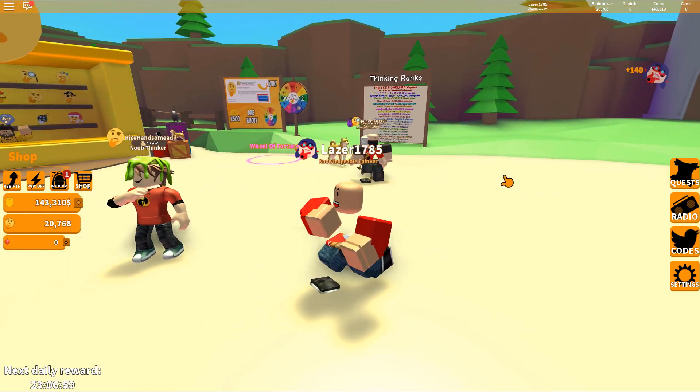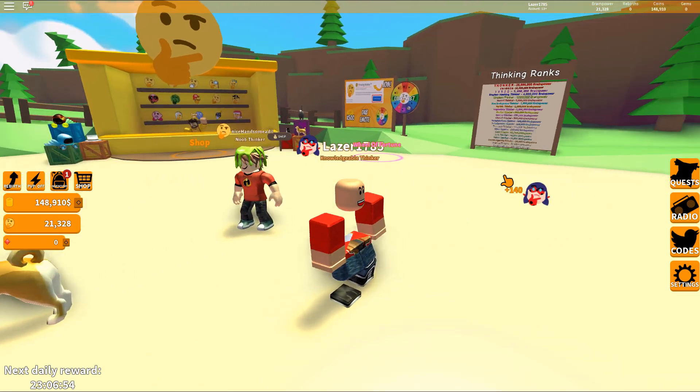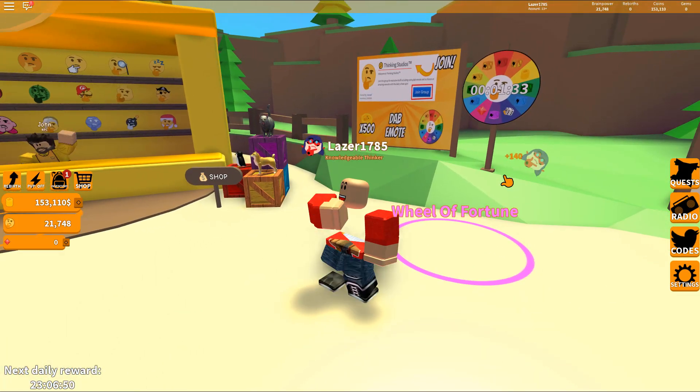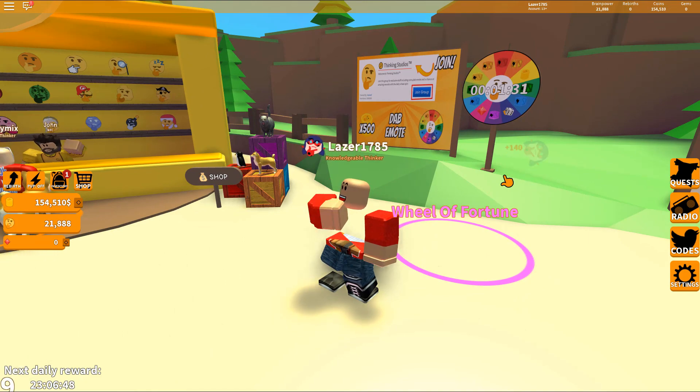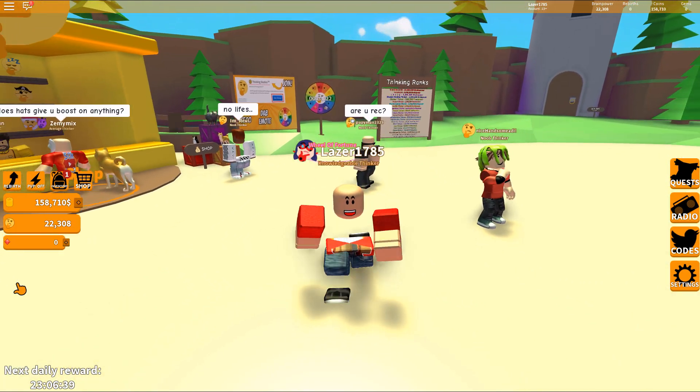Let's see - we already got 140. Maybe we should go to like 250,000. I think 250,000 will do. Oh, we almost got the wheel - the Wheel of Fortune. Why did I say 'the red'? No, that's Dutch. The Wheel of Fortune. I gotta join the group though - I gotta join the group for that. That's pretty terrible. Let's go to 250k coins.